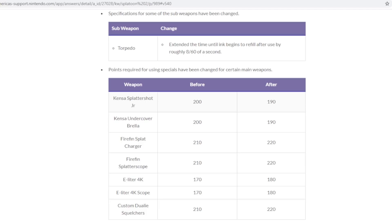They've also changed some of the points required to get special weapons — that chart is on screen now, and the patch notes will be in the description below. Splatoon 2 is getting updates, nothing major, but what is surprising is that Nintendo is still supporting and balancing this game even though Splatoon 3 is coming out next year. Major props to Nintendo for doing that.